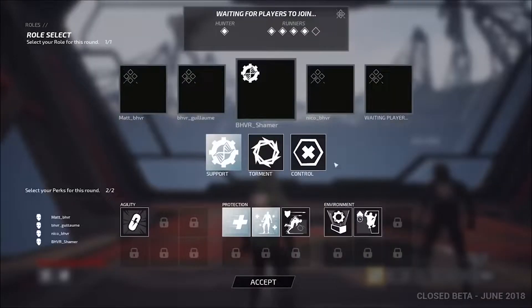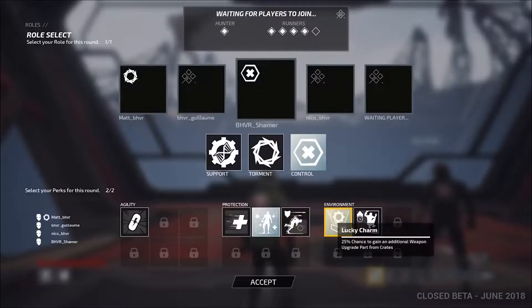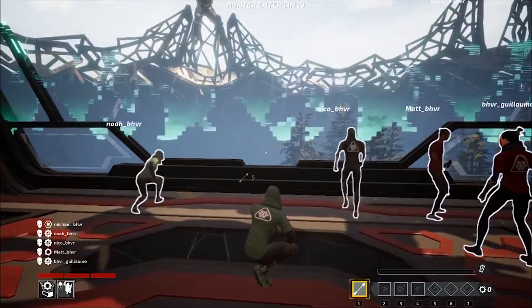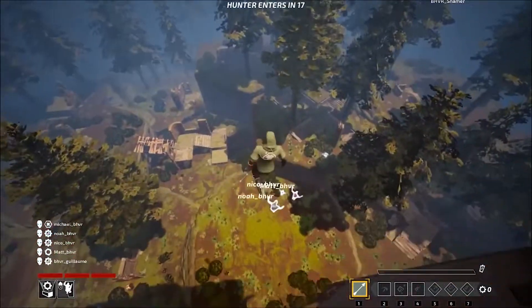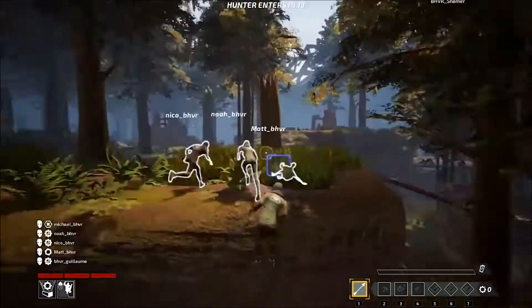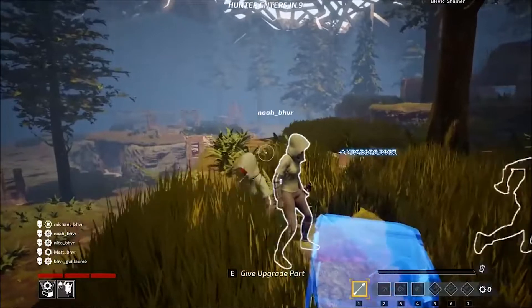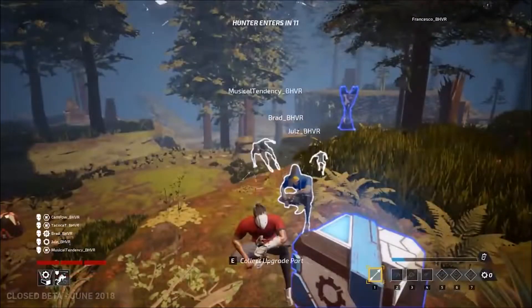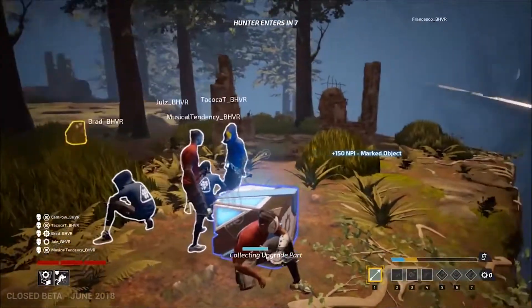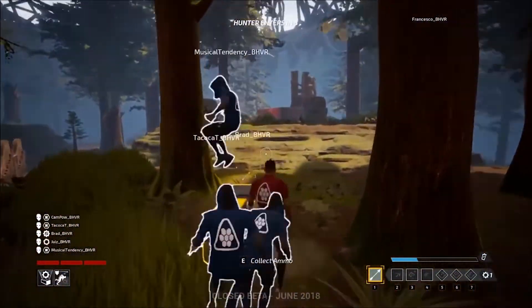As for the hunter's other weapons, changes aren't as drastically needed. The sniper is able to 2–3 tap a runner depending on if you hit headshots. Pair that with a solid fire rate and you've got a powerful weapon. However, it's got the quite literally glaring drawback of a giant laser sight that traces wherever the hunter is aiming, which alerts runners when they're being targeted. Then we've got the AR and the LMG, which the community seem to be on the fence about, some preferring one over the other.